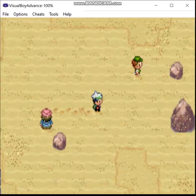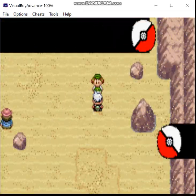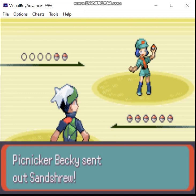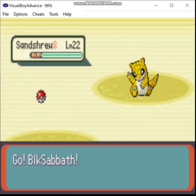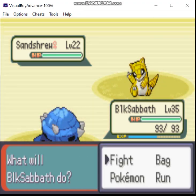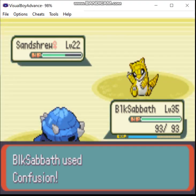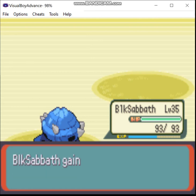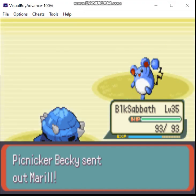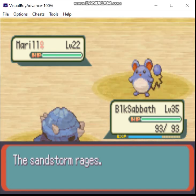There's one here, there's another one on the route on the way to Dewford Town, and then there's another one on the route past Fortree City - that's where you find the three golems: Regirock, Regice, and Registeel. One of the nice things about running Steel-types is, in addition to being immune to Poison, it means I don't take damage from Sandstorm either.